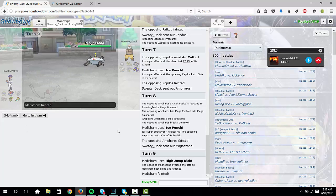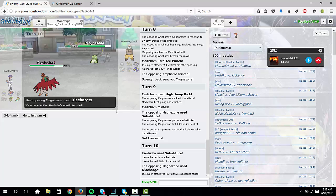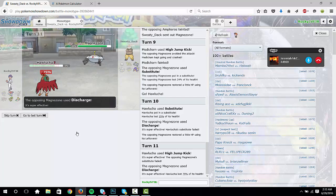Going — I almost want to say go into Hawlucha and start subbing against him. Yeah, just Sub against him. Because I don't know what he's going to do to you. Thunderbolt — wow, man, you're good. Yeah, that sucks because you're not going to be able to break his sub. You're going to have to Acrobatics or HJK to break his sub so that Keldeo can come in. He'll Discharge and kill you.